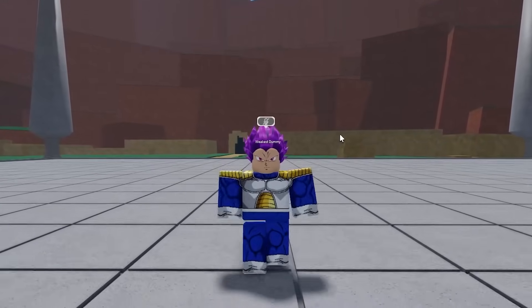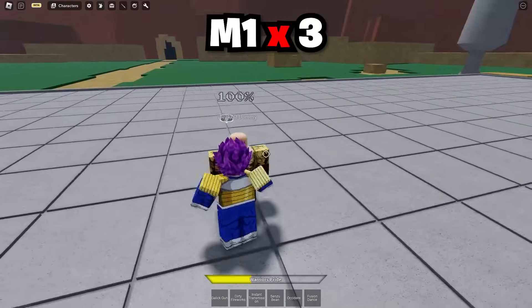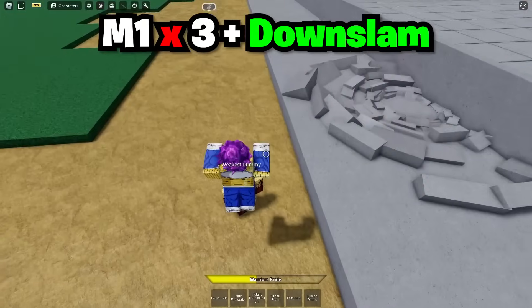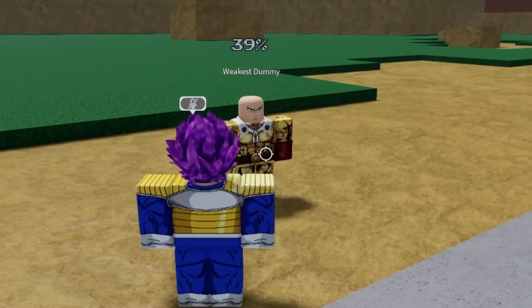Before I show you Hit's fourth move, I'm gonna show you a quick combo in case you don't have any. What I'm gonna do is hit him three times, then 30 fireworks, instant transmission, one-two-three, down slam, and then Galick Gun. That leaves him pretty low health — 39% left, which is good in my opinion.